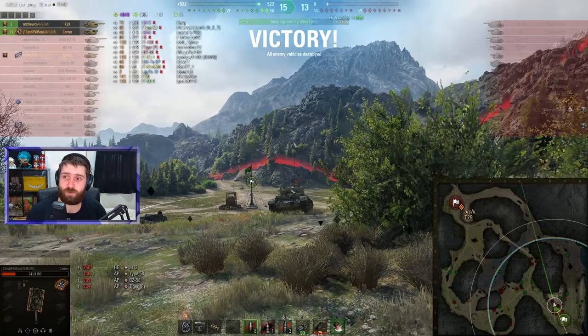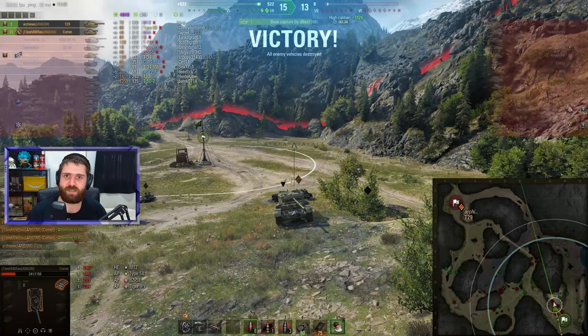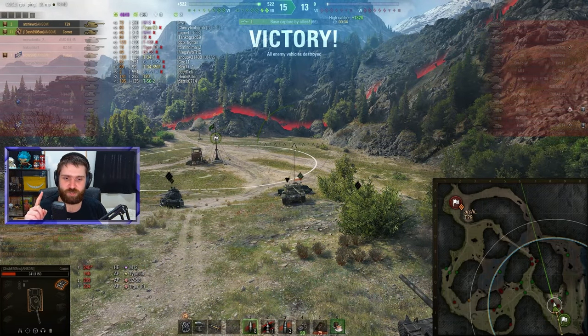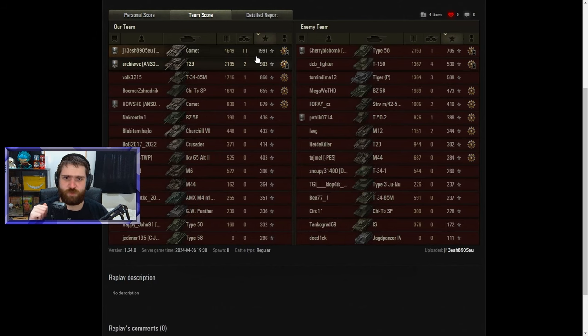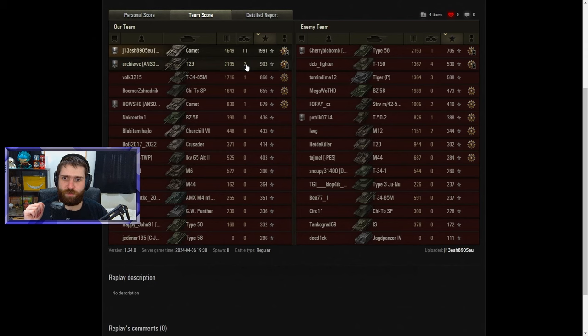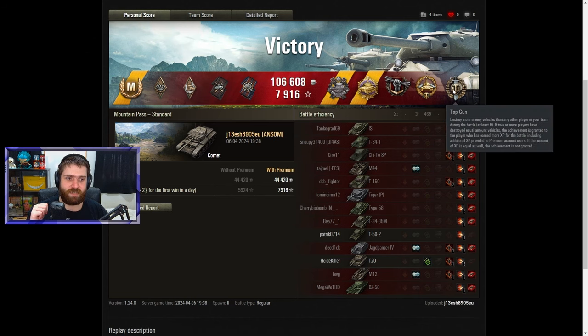GG J13-ish and their platoon mates — Archie in the T29 and Hound in the Comet. They actually got 14 kills between them, which is ridiculous — everyone but the one killed by the Pz. 30.5M. Post-game stats: easy Ace tanker with 1,991 base experience. A bunch of medals — the Pascucci's medal for destroying the two artillery (M44 and M12), a Pool's medal for destroying 10 or more vehicles (11 actually), crucial contribution for a platoon that destroyed at least 12 enemy vehicles (14 total). High Caliber for the 4,649 damage dealt, and a Top Gun for more than 6 kills — almost a double Top Gun.